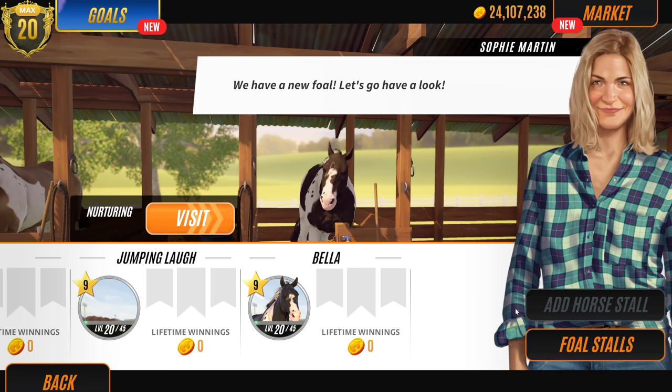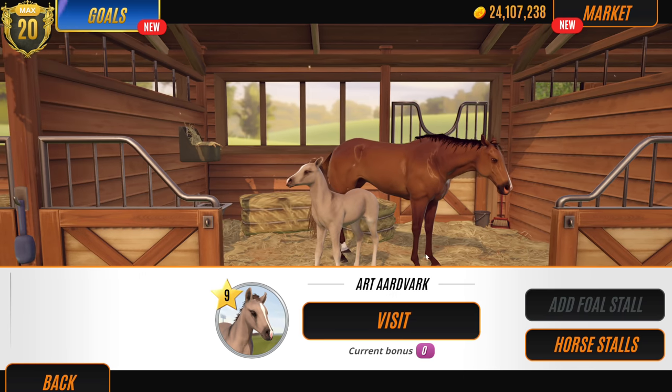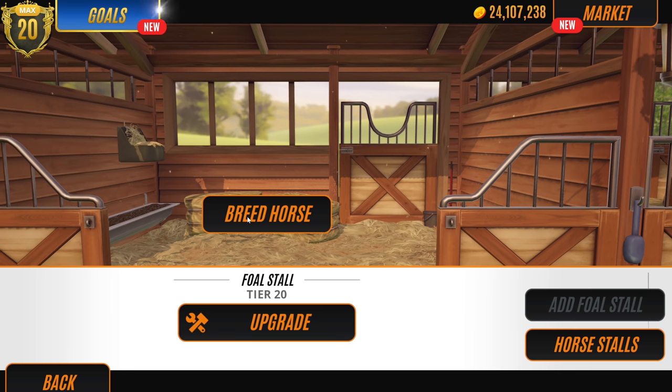Before we lose that other stud, let's go to the foal tools. We're going to run out of space - that's okay because I can sell my custom creations like Spirit and Rain since they're a bit bland. Let's breed Black Rose again because that's a good idea.